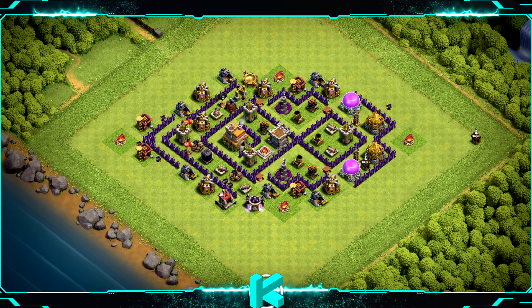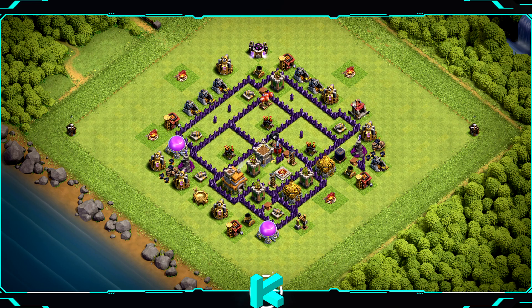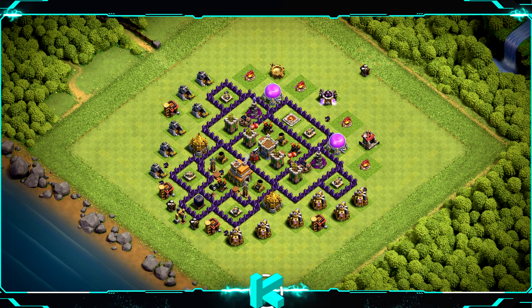Base number 16 can also be used for wars or clan war league as well. Base number 15 is a great anti-air base design — if you want to defend against balloons and dragons in wars or for trophies. Base number 14 works for trophy, war, and clan war league.